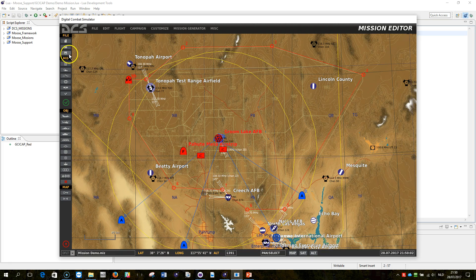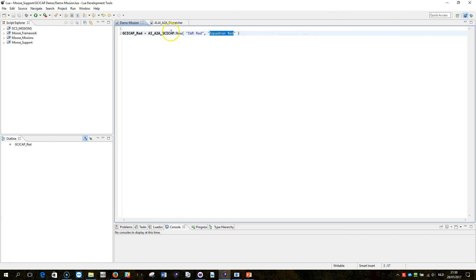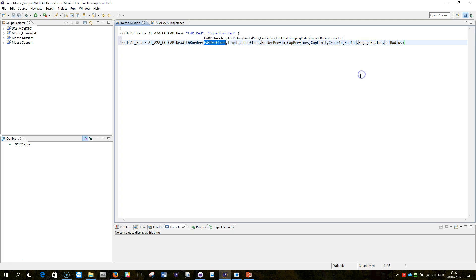Now I need to put the link between the border zone and my script, so the name becomes important: "Border Red". I'll copy this and go into my script. I'm going to use a new API: Cap - new with border from GCI cap. Beside the EWR prefix and the template prefix, I now also have a border prefix, and I'm going to put that in there.